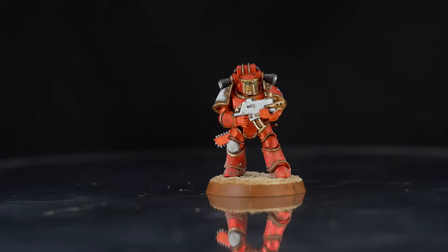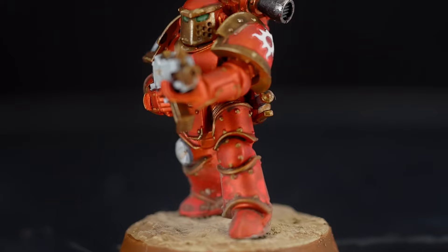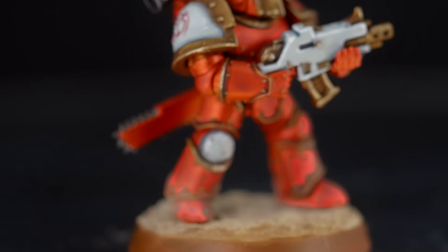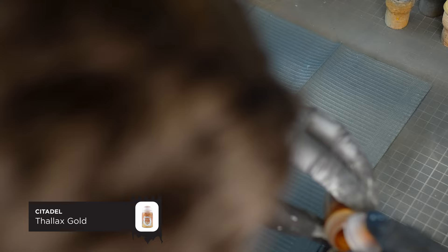There's way too much backstory on the Thousand Sons to cover in this intro, but check out some of the lore videos I've posted in the description below, and also the books Thousand Sons and The Burning of Prospero. For this color scheme I'm going to show you how to paint the metallic crimson of the Thousand Sons. This is a relatively easy paint scheme, just requiring a contrast paint and a metallic base coat. I've primed these models in light gray in preparation for the next step.